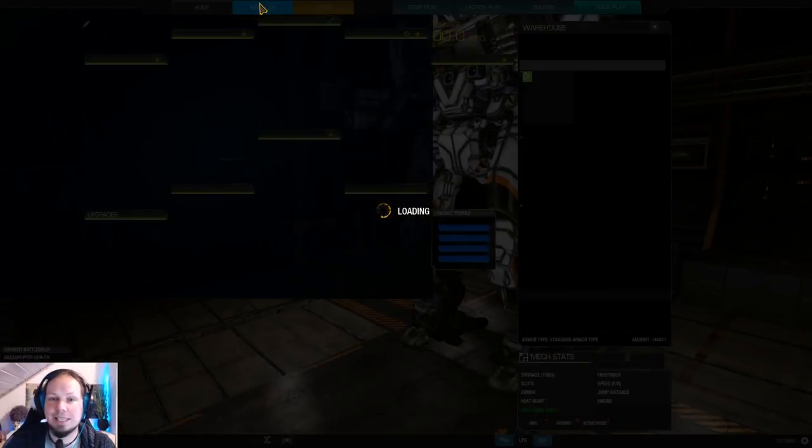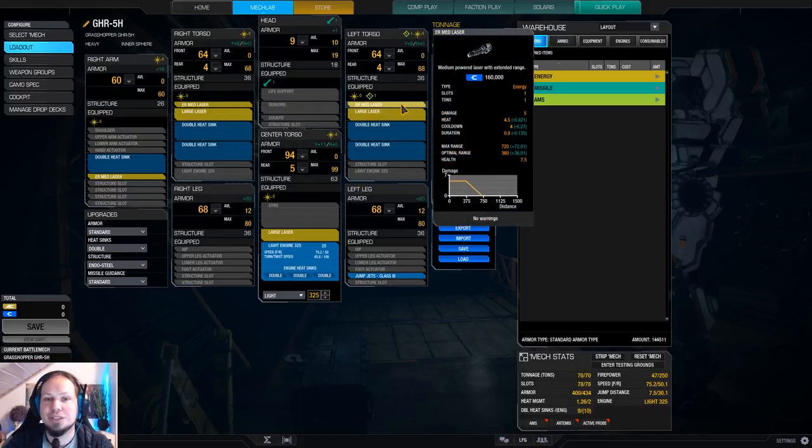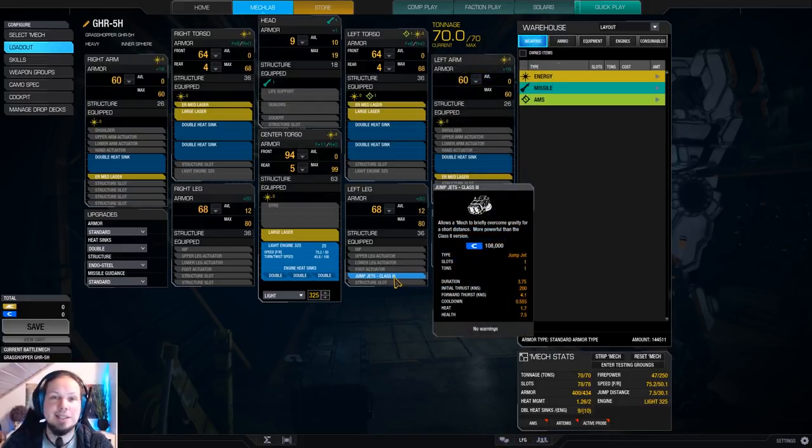What are we doing? We utilize the amazing torso hardpoints with a laser vomit build. We have three large lasers, we have four ER medium lasers, and the majority of the weapon sits in the torso which makes the weapon convergence great. We also have one jump jet for mobility only, so this is not really for pop-tarting or jumping up and down and shooting while you are in the sky. This is just for a baseline of mobility to get over obstacles or to get up the hill quicker.